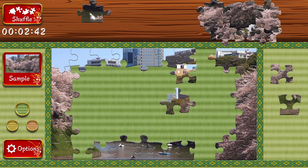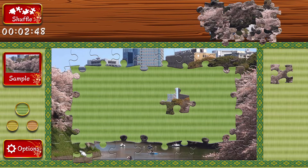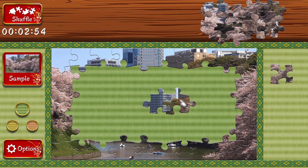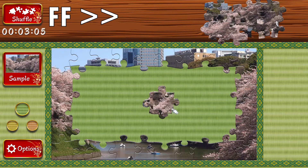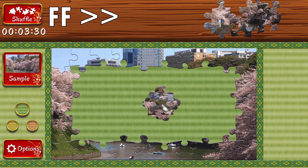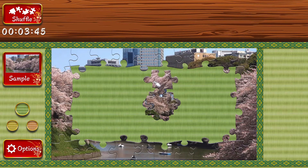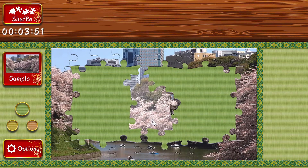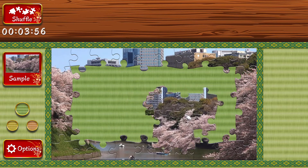However, there is a cheat that lets you go even further and finish the puzzle even faster — and that is a stacking technique. If you take all the pieces and just stack them on top of each other, because this game auto-snaps pieces together, you can take a piece and put it around the outside edge of the stack and they will just connect together.